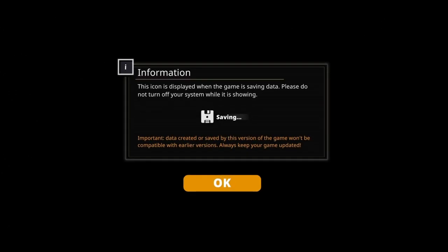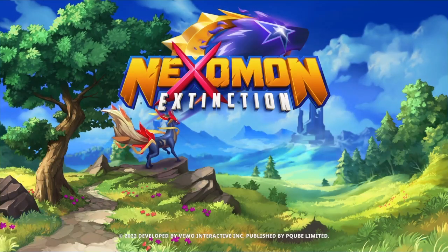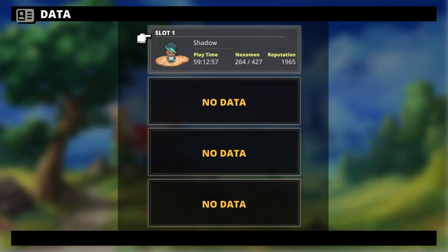This game is so tricky. Apparently, in order to fight that abyssal tyrant that keeps flying away, you have to go with only one grass Nexomon or grass/plant-type Nexomon in your team. How do people find this out? Let's give it a shot and see if it works.